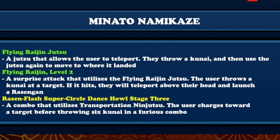Minato has the best kit in the game. Those two alone are actually stupid - he can teleport wherever he wants, he can teleport to an enemy and boom. And then his ultimate: Rasin Flash Super Circle Dance House Stage Three, which translates to Shibu Senko Renadan Zero Shiki. It's a combo that utilizes transportation jutsu - the user charges forward toward a target before throwing six kunai in a furious combo. This is when he throws all six kunai and keeps teleporting to each kunai while comboing the hell out of you.